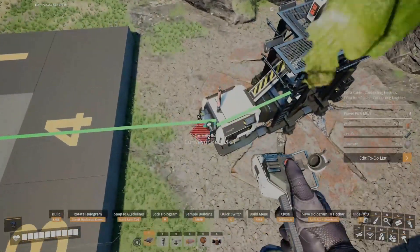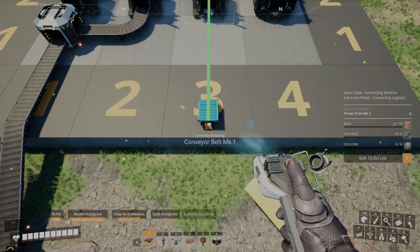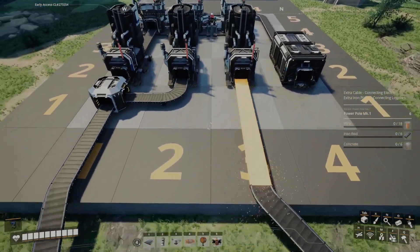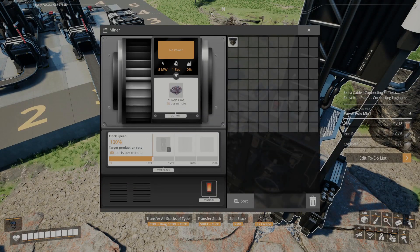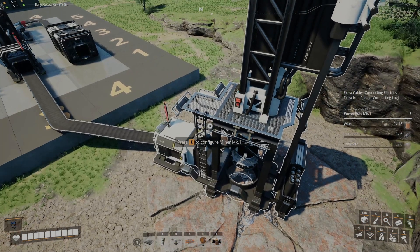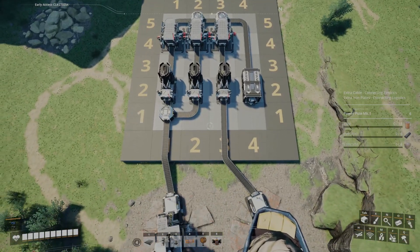Since we're doing the most effective method, we're just going to run this one straight into the back of this smelter. We do just need to make sure that this miner is set to running at 50% clock speed so that it doesn't overproduce iron ore and waste energy. At this point your factory should look something like this.